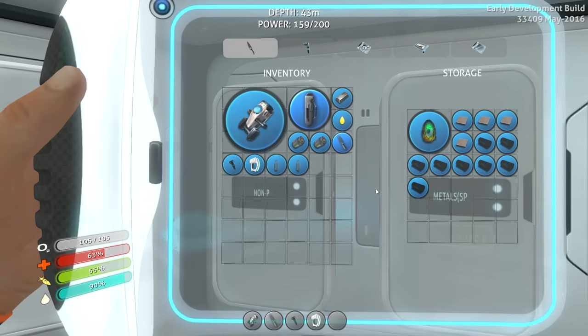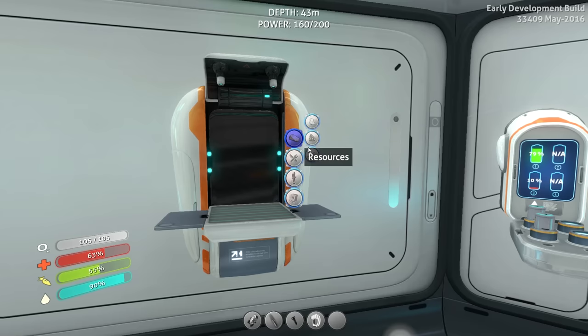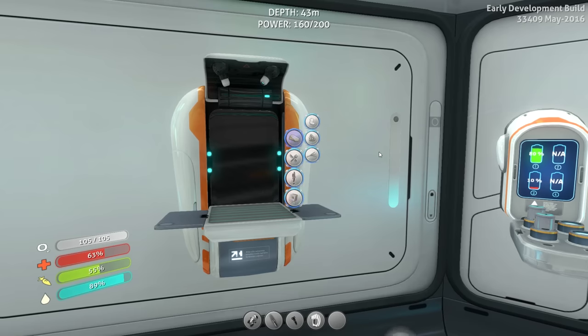I'm gonna put the creature egg back up in there. In today's episode, we should be getting the Seamoth moving as far as I know. It should be something that is readily available. We've got deployables here — we need a power cell in order to make that work, which means we're gonna need...